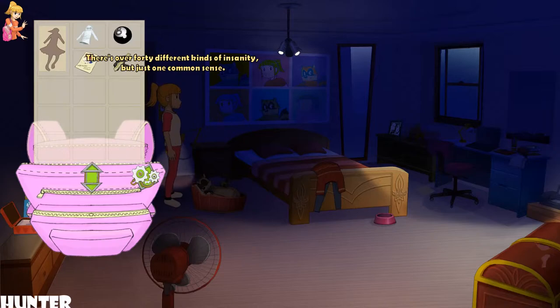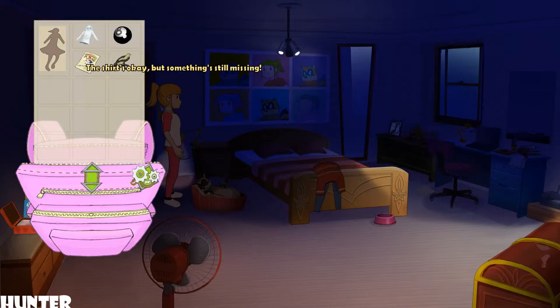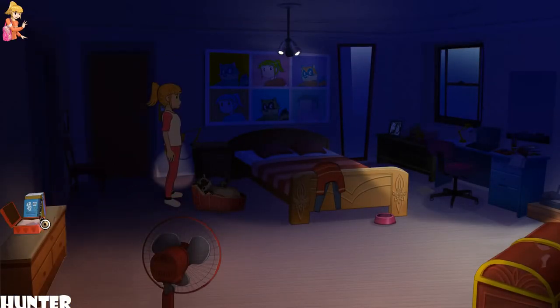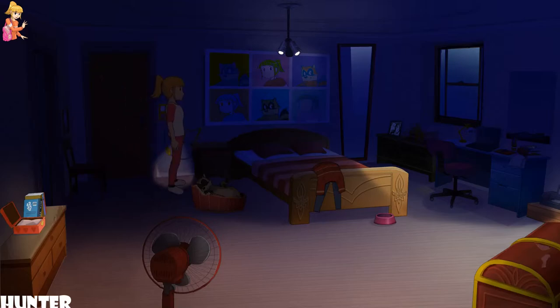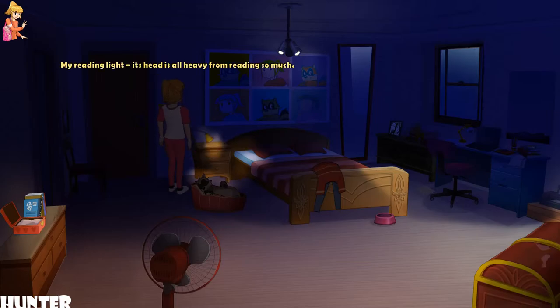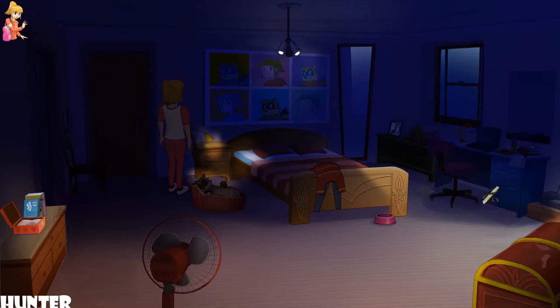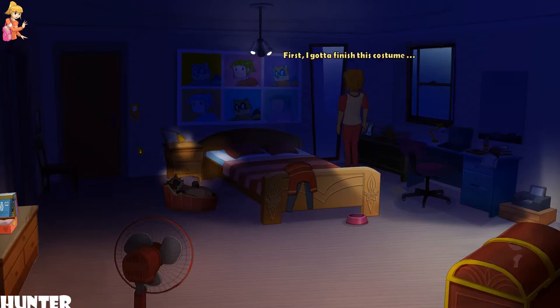There's over 40 different kinds of insanity, but just one common sense. The shirt's okay, but something's still missing. The feathers have to stick to it somehow. Maybe I need to use a walkthrough. That old thing's barely held together by sawdust and cobwebs. My reading light — its head is all heavy from reading so much. My lamp doesn't need to be supported in this position. I've got to finish this costume.